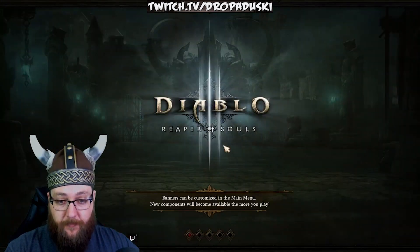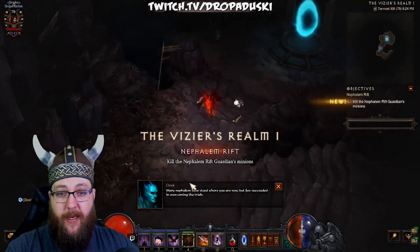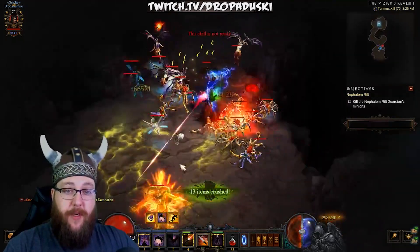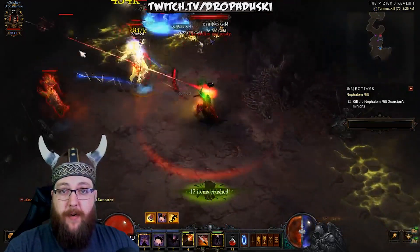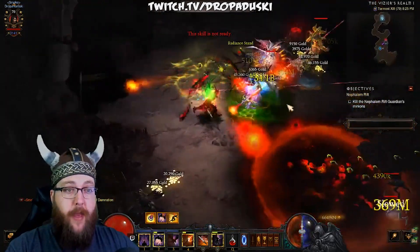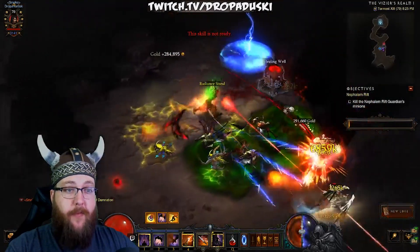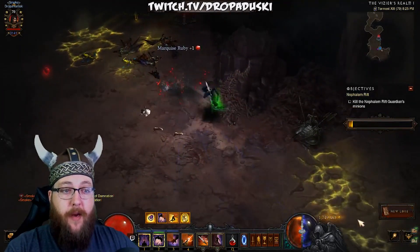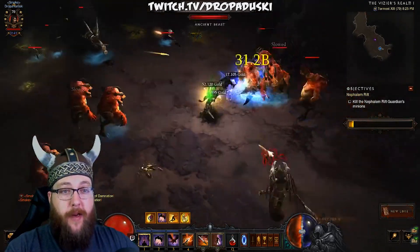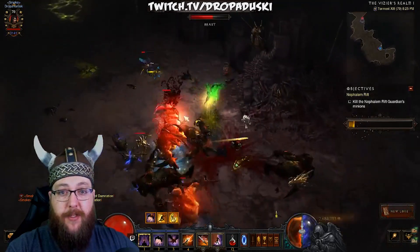We're going to jump into a Rift right now — get Vengeance up immediately. Hopefully it's not terrible mobs, because if it is you will see some deaths. That just happens early on with these setups when you don't have a lot of gear. But once the gold starts flowing and you stay near it, you should be okay — able to kill packs pretty easily, keep yourself mobile, and keep yourself alive. That's what you're going for early on: farming gear at a higher Torment to get better items and a higher chance at Legendaries.